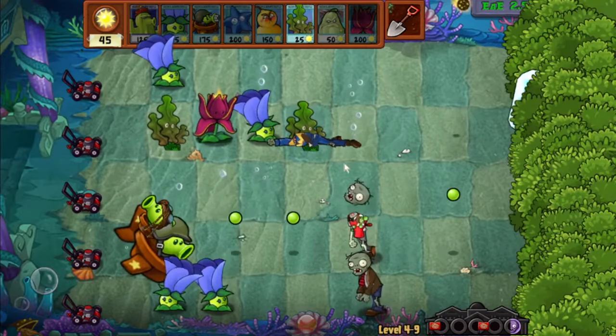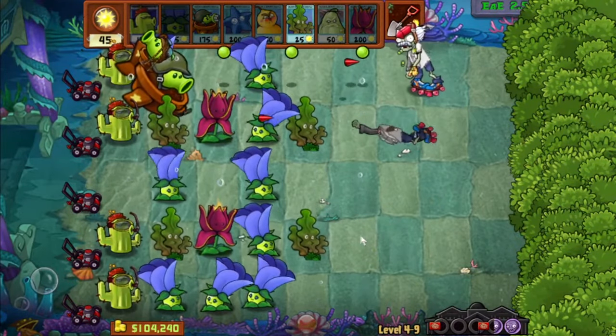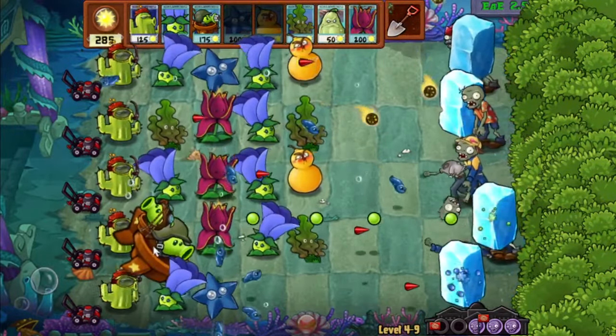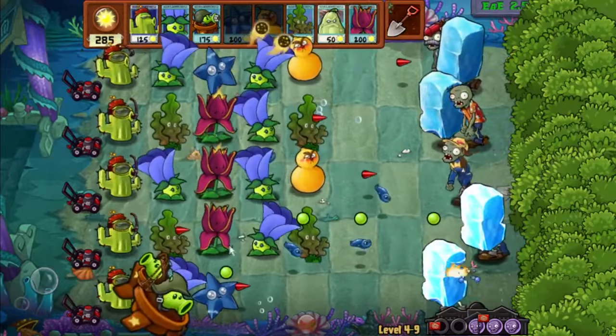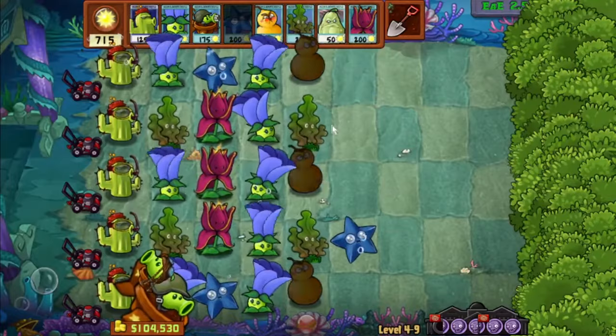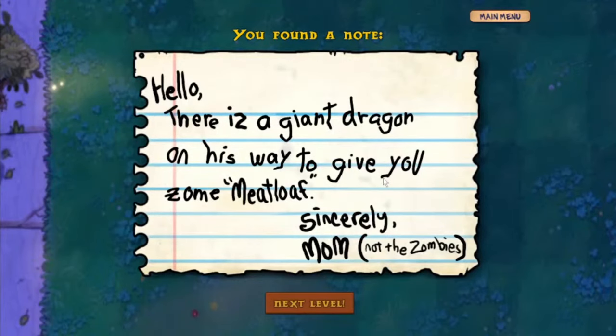I should probably get more. We should be all right now. I think I'm gonna do well now. What happened to A-Raid? Well, you know that this is a beta version — it kind of glitched out. There we go. We got a new lair. There is a giant dragon on his way, so we should be fighting a dragon now — I'm excited.